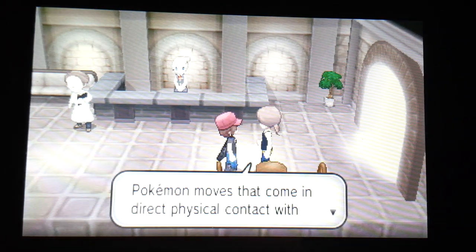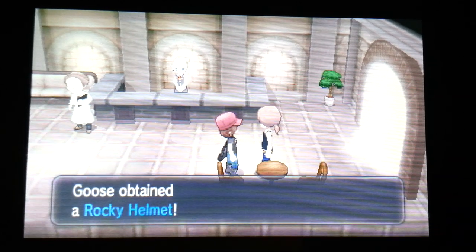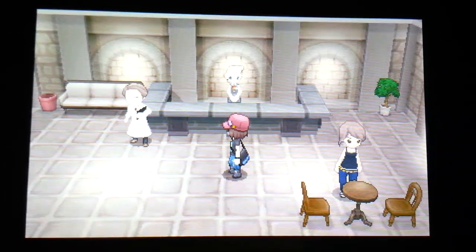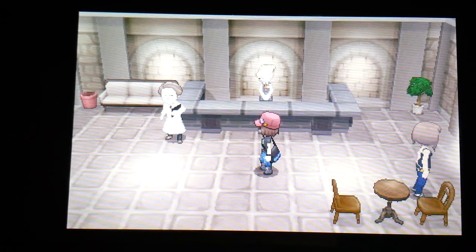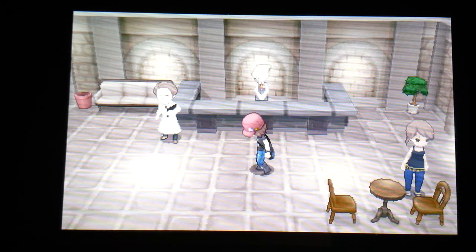She's going to give you the Rocky Helmet, which is a really awesome item, especially for battling your friends and stuff. Basically just put it on a Pokemon and whenever something comes in physical contact with them it will do recoil damage to them, so just like when they use Take Down or Spiky Barbs.